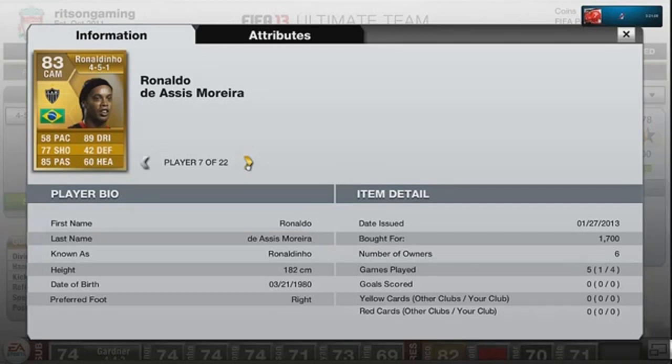Ronaldinho — 1,700 coins, 85 passing, 89 dribbling, 77 shooting, pace 58 — oh dear. I didn't get the chance to take a free kick with him, which I really wanted to. The next squad builder is incredibly unique — lots of leagues and nationalities — it'll be very interesting when you get to see it in a few days' time.